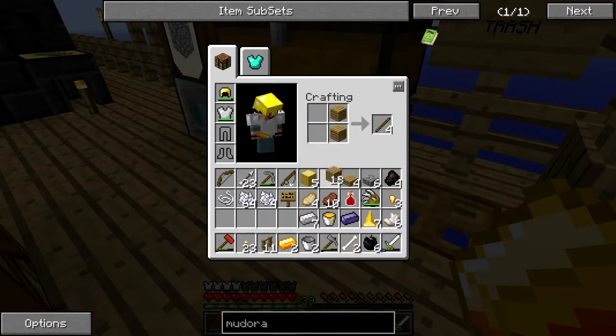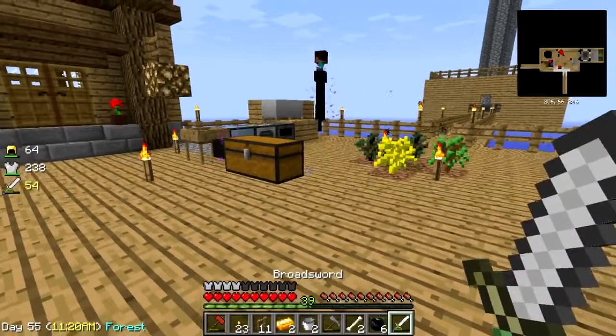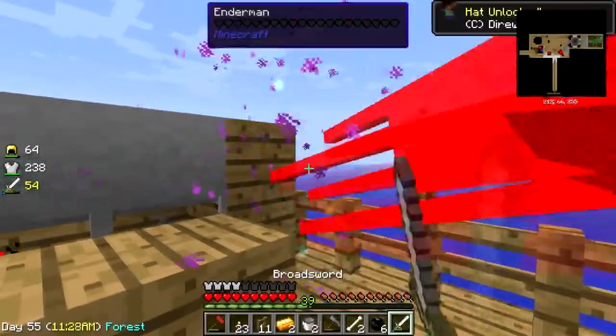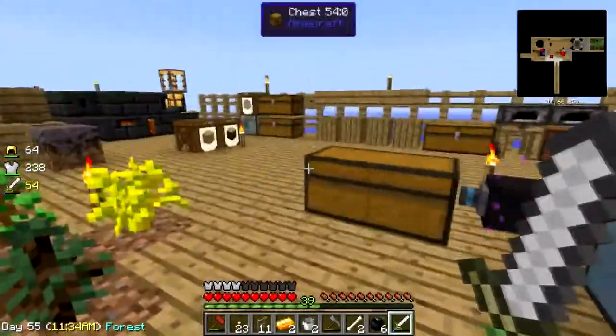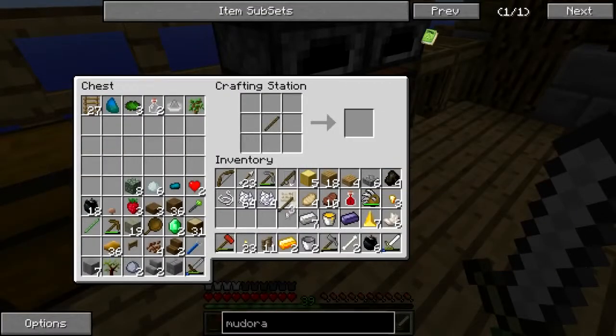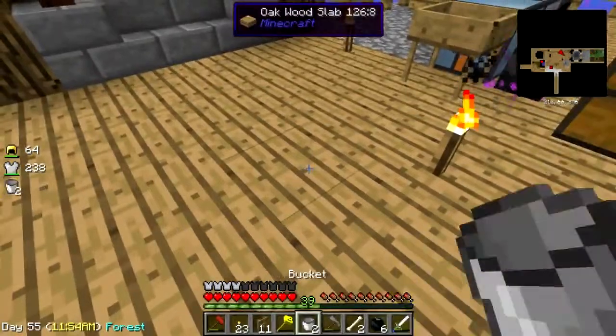So now - excuse me - that has to be on the crafting table. Hey, are you seriously? I thought you were wearing a Tired Wolf hat. I need a force rod, which is why I was collecting these little nuggets of force from that tree. I want an ingot - there we go. And then I need to feed it some force.